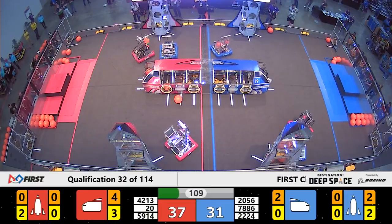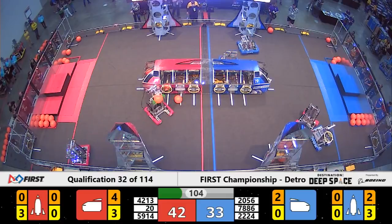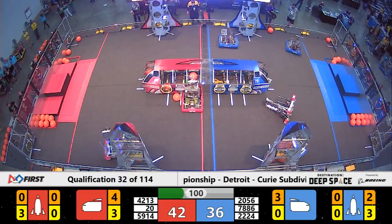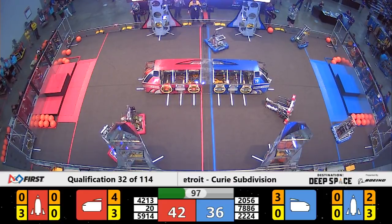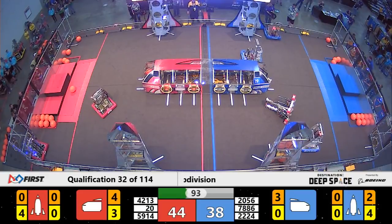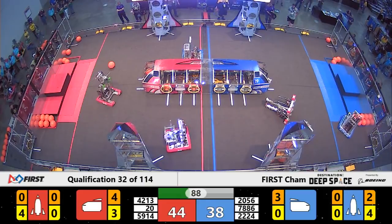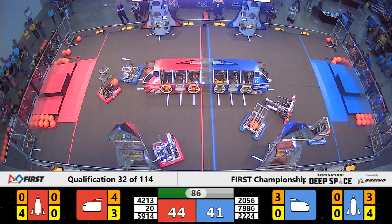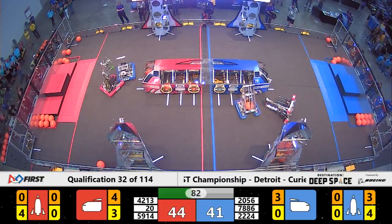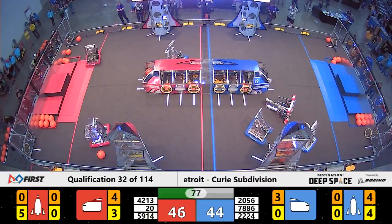Early on, we're seeing the Red Alliance begin to play some defense against OP Robotics, the defending Robotic Warriors from Caledonia, Minnesota. And over they go! Robotic Warriors loses their footing — as OP Robotics is driving near them, it causes that robot to tip. This is a big move for the Red Alliance, as that tipped robot means they cannot have any other robot on the Blue Alliance side of the field. The Blue Alliance will now be able to rack up points while facing no defense from the Red Alliance.